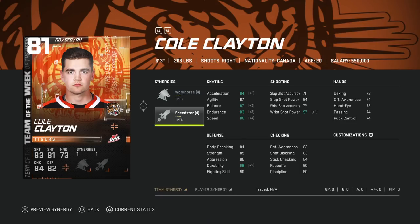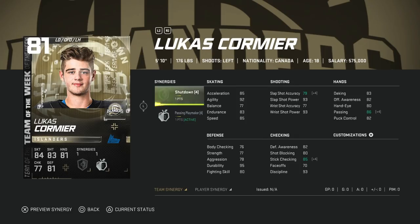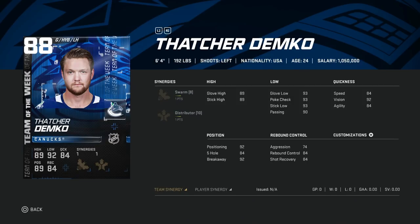Moving on to the 81 Cole Clayton with Workhorse and Speedster — very early on with team-based synergies he can get to 88 speed, but I'm not a huge fan even for the synergy boost; 71 shot accuracy means he'll miss the entire rink. And the 81 Lucas Cormier with Shutdown and Passing Playmaker — usable in the sense he can get 88-89 speed with synergies and his slap shot isn't awful, but he's five-foot-ten with 79 body checking — a complete liability in his own zone. Hard pass.